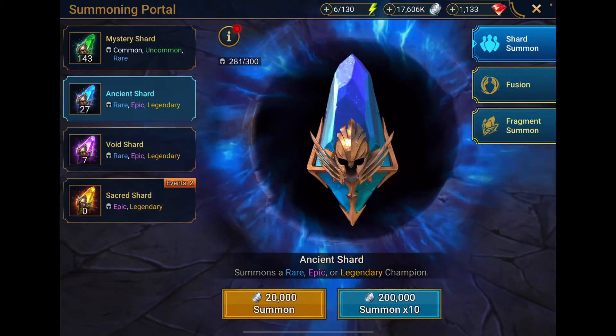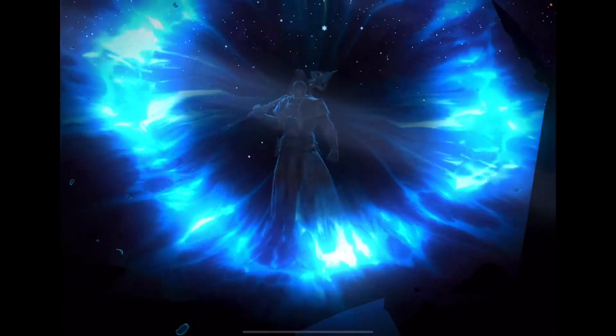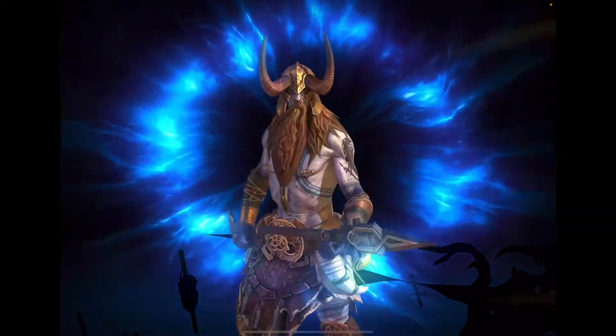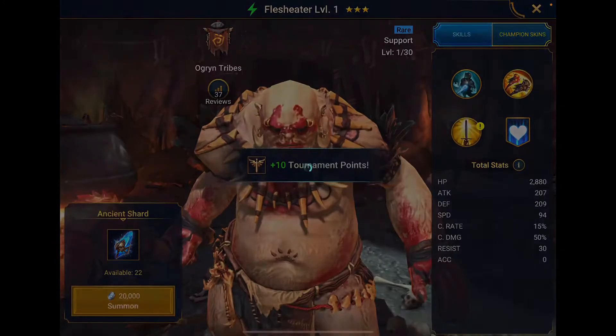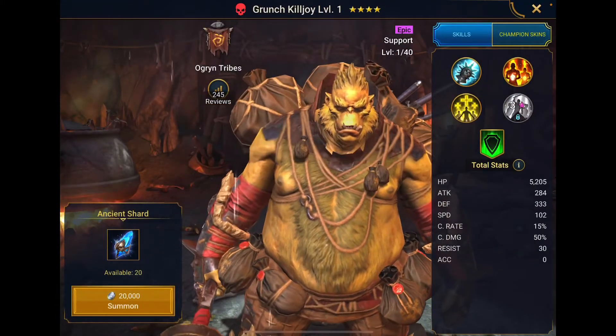Now we're going to pull seven ancients. I'm not giving up yet — I still think I have a chance of getting Corrado. Corrado, you can come walking out anytime that you want. I have faith in you, Corrado. I have Yumiko, the love of your life — you want to come and join her. You don't need to be shy. Just go ahead and walk on out; everyone will welcome you. Another chicken. It's all chickens, all the time. Not what we're looking for.